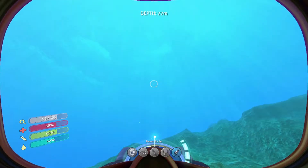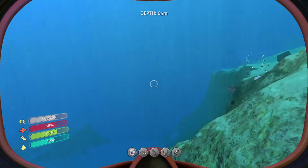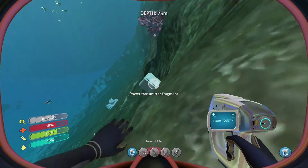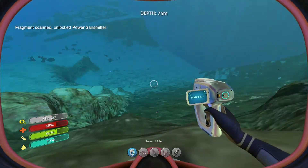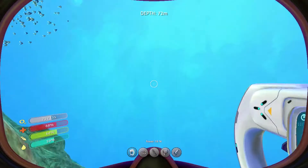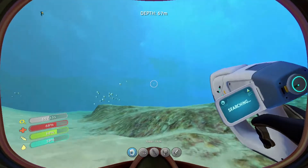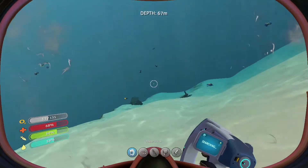Here we are — we must be approaching the ship. Yes, indeed we are. Let's see what this is. Power transmitter fragment — it only took one for those. Need to find some more of those mobile vehicle bay fragments. That's what I need. I bet that's where it's at.